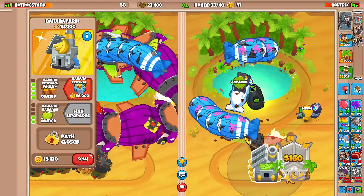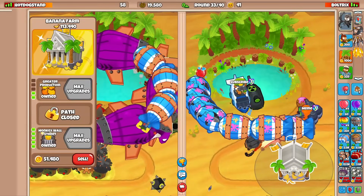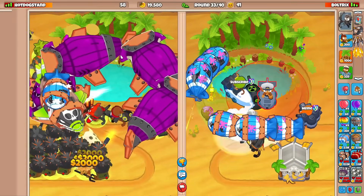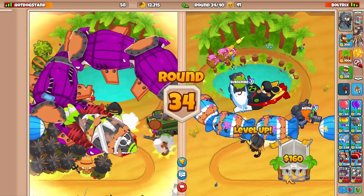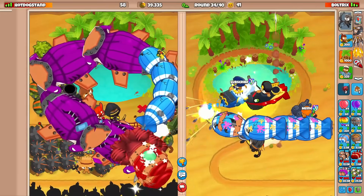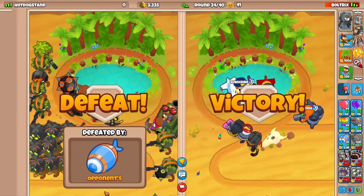I'm gonna sell this and go for a Glue Storm just to be safe. Look at my setup guys. We'll go for First Strike or something — that's all I can really send him. Balloon boost of course. Sell that, go for Sub Commander — because why not? He's dead. He's just dead. DDTs all over top as well just to secure the victory.